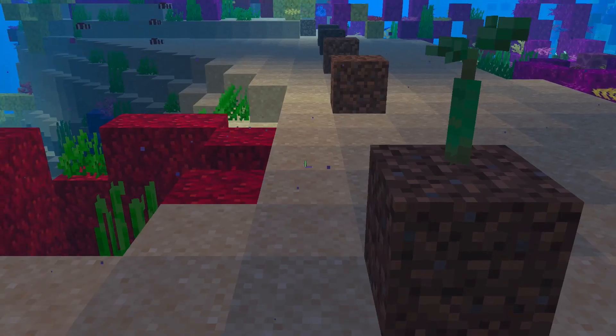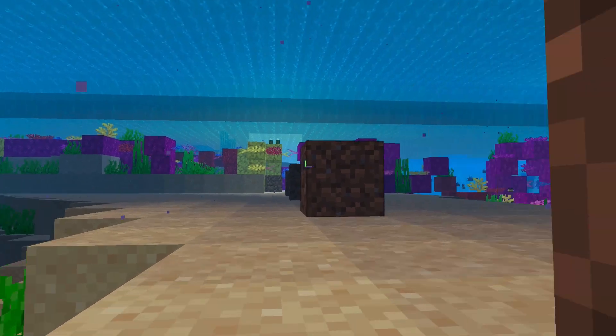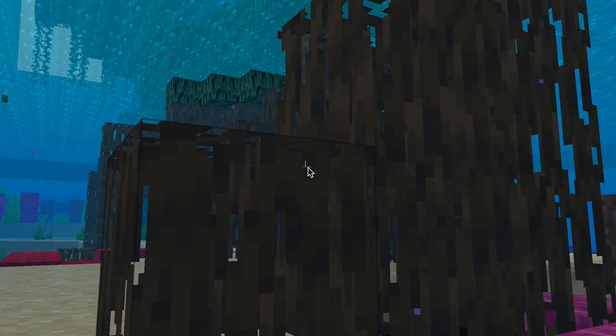If you're growing a mangrove farm, consider planting them about five blocks underwater so that the trunk of the tree is more level with the surface. Plus, when you run out of trunk, you'll splash into water instead of going splat on the ground.